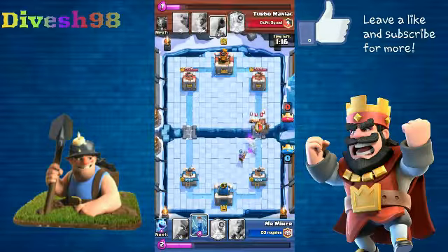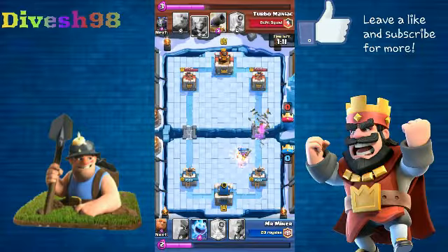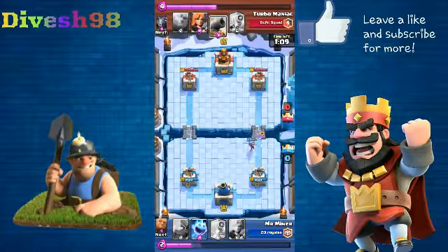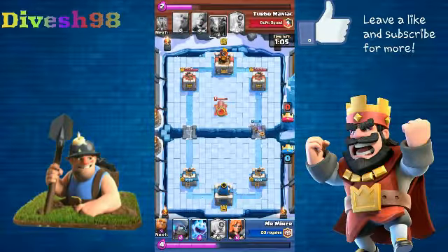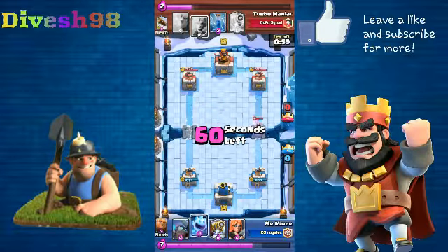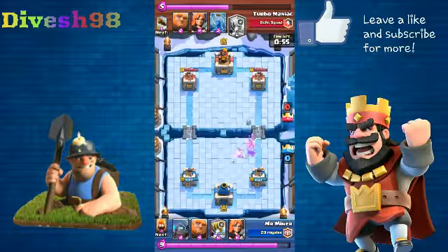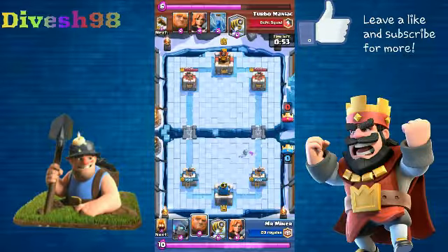Anything's possible. I just play really cheap, and so does he. He paired up the Sparky with the fire spirit, so it was a pretty good zap — honestly who wouldn't zap that? I tend to do the same, but it's mostly because I'm afraid of minions just tearing through the Sparky. Double elixir now, and I really want to go back to giant.